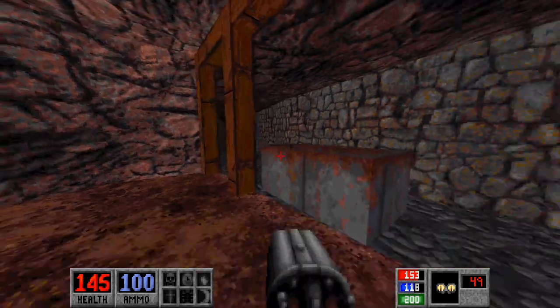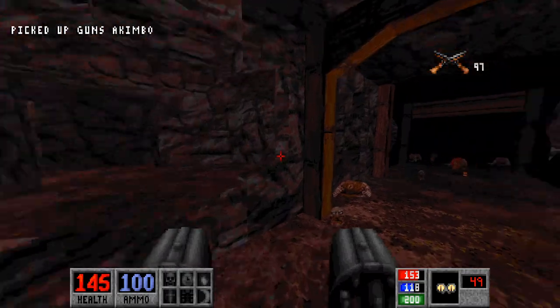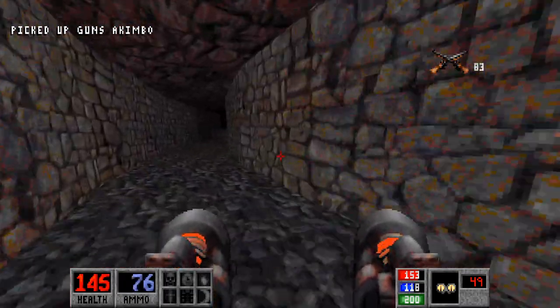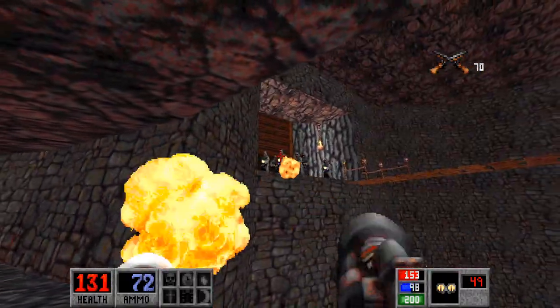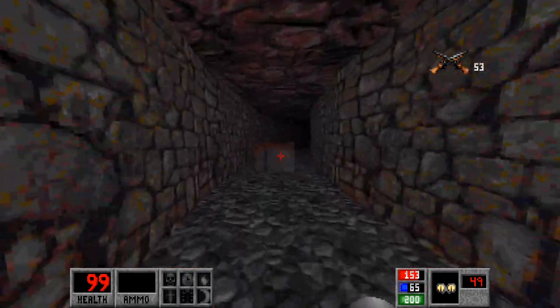Now we'll go ahead and activate this cart and send it that way. While that's moving, we'll grab this — guns akimbo. We'll run down here because we've got a bunch of fanatics, first on that side and then on that side. And that's the end of all of them.